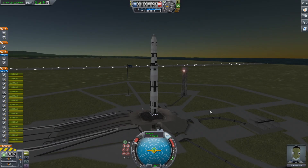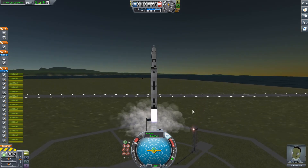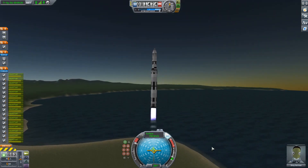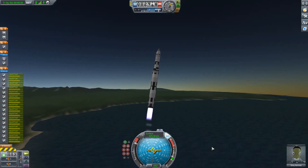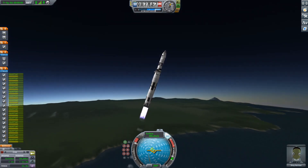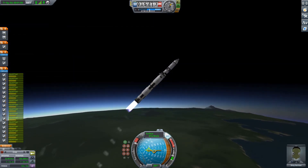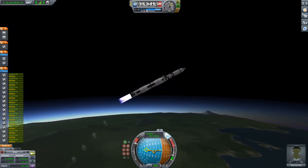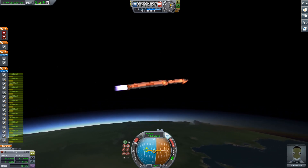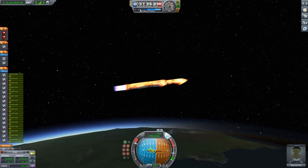Hello everybody, welcome to a Kerbal Space Program video. Today we're going to bring the fully reusable Duna mission here. It's going into time warp now. We have our 16 Vector bottom stage, which is also reusable. This is a two-stage craft that we're going to take all the way out to Duna and bring back. We're going to be recovering everything, and nothing is going to be left behind. We're going to do our gravity turn now and set our Apoapsis, and that's what we're doing in our first stage.